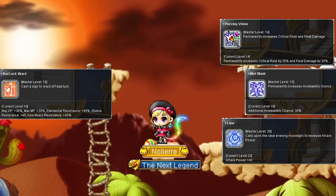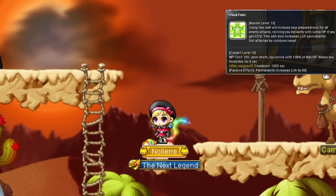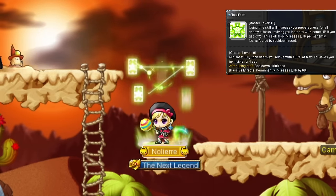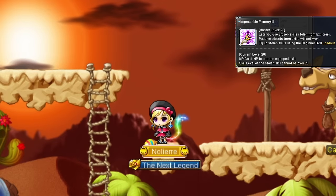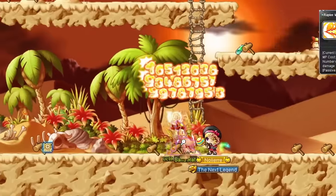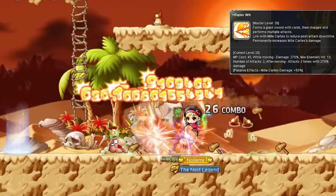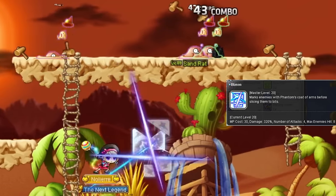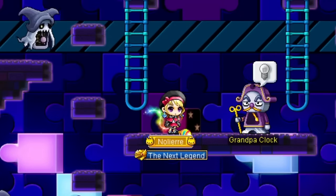Third job - nothing extravagant here. Passives, one for defensive stats, and this toggle that's essentially an extra life, giving you a 4 second iframe when it activates, with a 30 minute cooldown. There's also another Impeccable Memory for third job skills, a rush skill that can chain with second job's knockback skill but is functionally pretty useless, and another mobbing attack.